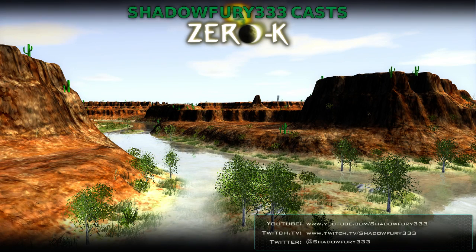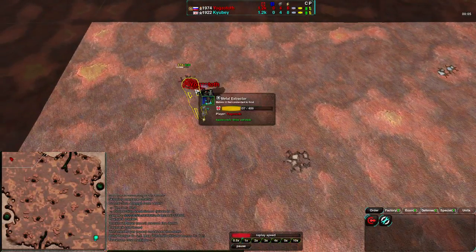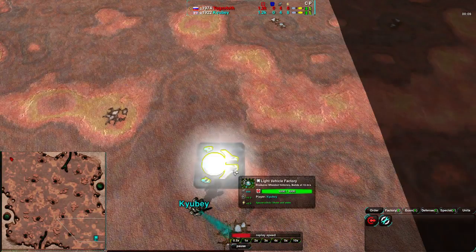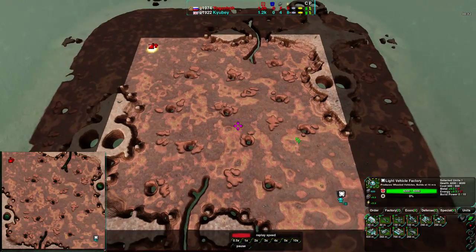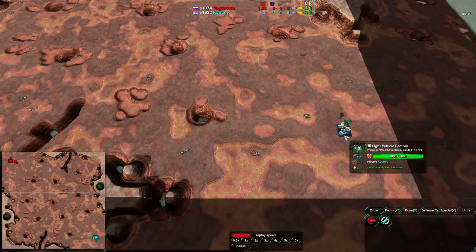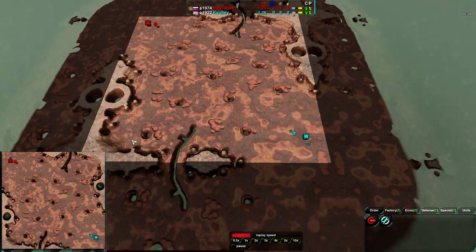We'll just get it started right now. Opening up — he's going for light vehicles, opening with Metal Extractor. Kyubey on the other hand is also going for light vehicles. Titan Duel, of course we've seen several times, a map where vehicles and tanks work very well. Usually the players will start out, get a couple scouts, and then try to go along both to the southwest and to the northeast.